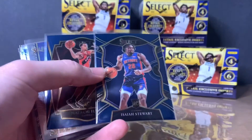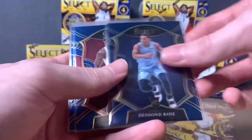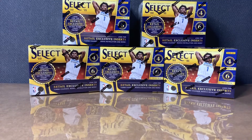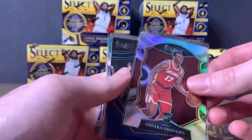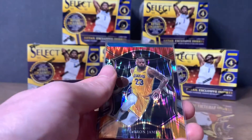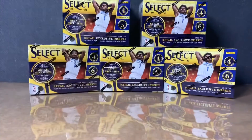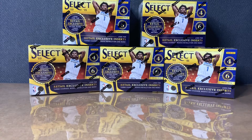So real quick, I'm just going to show off the rookies that we got today, and then we can get into the bigger pulls for the video. It would have been really nice to pull that Jaden or LaMelo, but I think we did pretty good today. We got Trey Jones, Okongwu, CJ McCollum courtside, Andre Drummond, LeBron James, and Russell Westbrook.